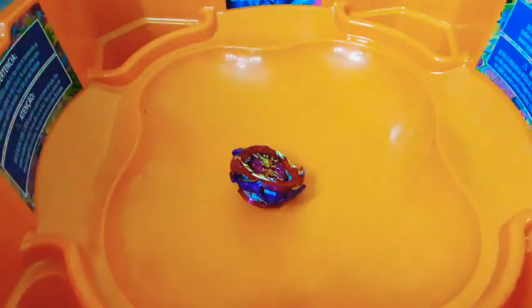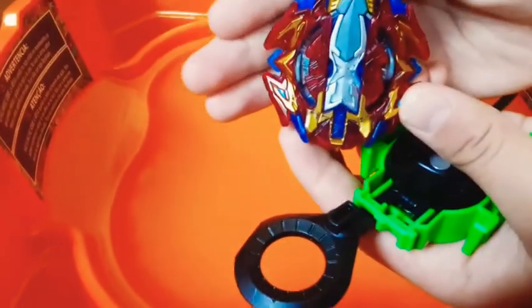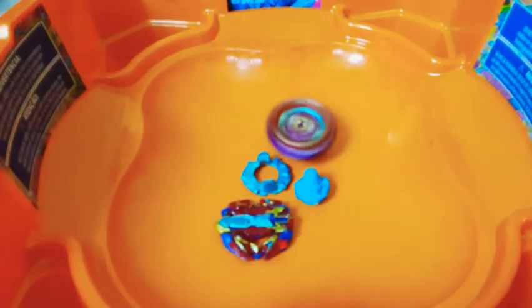My sister's going to use a different bey. Maybe Xcalius. Here's Xcalius — let's get into our next battle. Three, two, one, go. Xcalius's stamina is really bad. It was probably because it's on slingshock mode. Let's put it in battle ring mode. It was about to burst — you can see it was halfway. And that was on slingshock mode. It's going to have more stamina next time, which means it will probably burst. Three, two, one, go. It went right here — it burst, same thing as before.